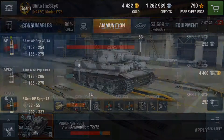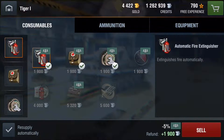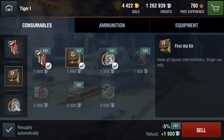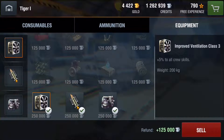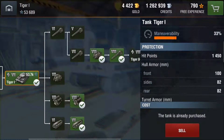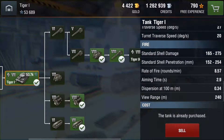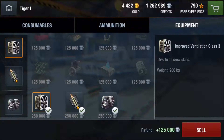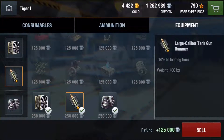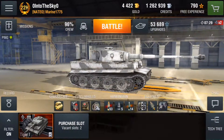If you can't penetrate with HE, you can still deal up to 337 in splash damage. For consumables it's pretty standard — I use the extinguisher, first aid kit, and repair kit. For equipment, you'll want to increase the reload rate. The reload is 8.57 seconds, which is not that bad, but you can improve it further. I recommend improved ventilation, large caliber rammer, and enhanced gun laying drive for faster aiming.